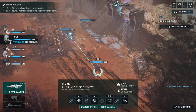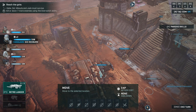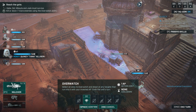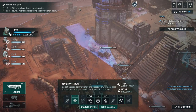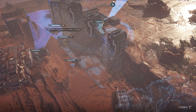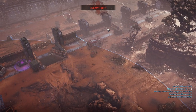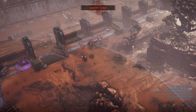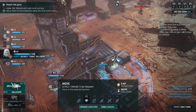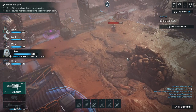Sid could be our frontliner — he's the tank at the end of the day and could take the biggest beating by far. We haven't even seen an enemy so far and don't know what we're dealing with. Okay, that is the first wretch.